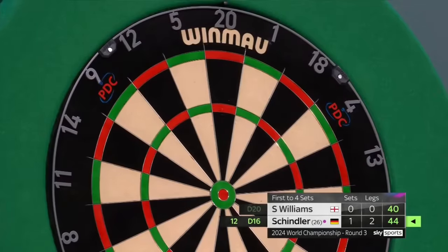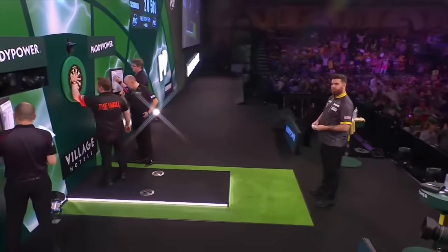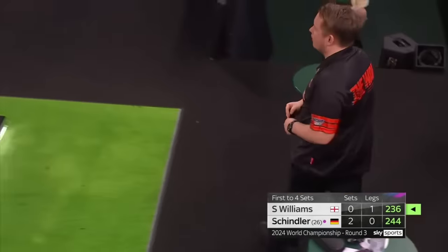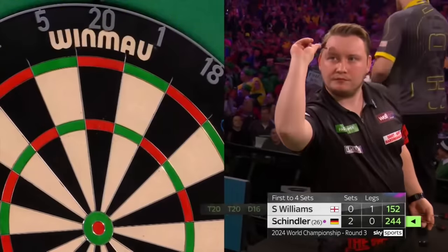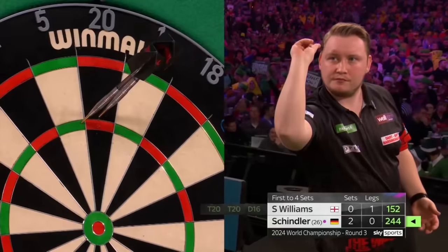And for Schindler to rattle through set two here — 44. Double 16. Two and out Schindler. Some signs of life from Scott Williams, but Schindler snuffing them out. That will come in this game for him, and it's how Schindler deals with it. It's how positive the outcome comes from that spell for Scott Williams. 84. Threatening a break of throw here in set three. 55. Not enough for Schindler.